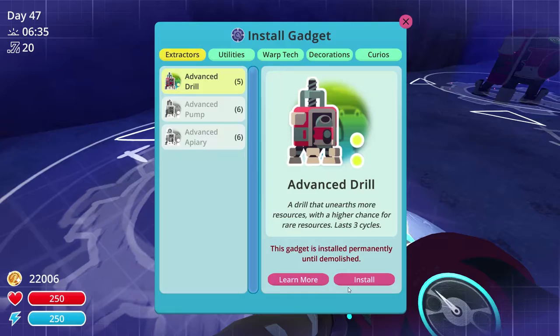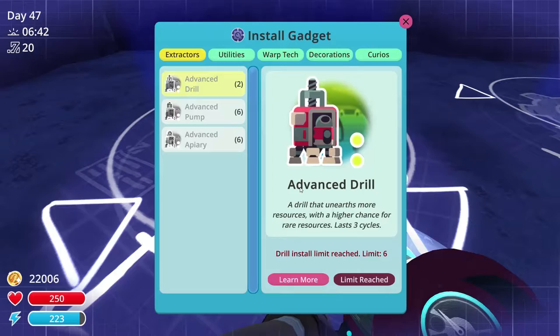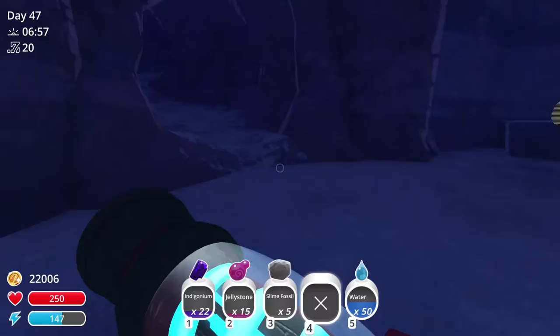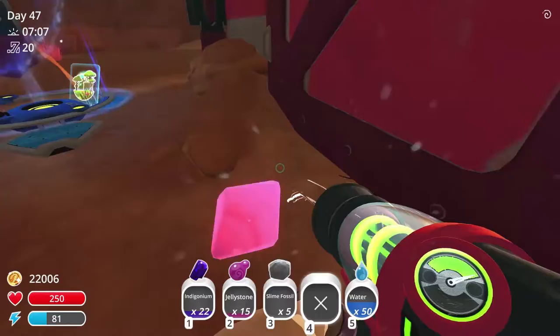Let's put in two drills. I wonder if I can put down more. Six. But I have more than that. I guess I need to craft more. Next up - Morse Banquet. Let's use the teleporter as a laboratory. Oh, I just realised it's already day 47.